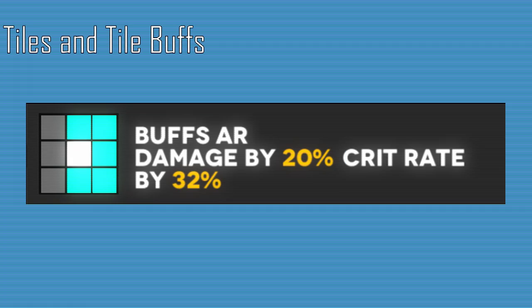Tiles are the buffs to different stats that T-Dolls can give to other T-Dolls. In Echelon Formations, there is a 3x3 grid where you can position T-Dolls. When selecting a T-Doll, the tiles it provides can be seen in blue, with where the T-Doll is shown in white. Next to that, it explains what kind of T-Dolls are affected by the buffs and what the buffs are, such as Evasion Boost or Damage Boost.